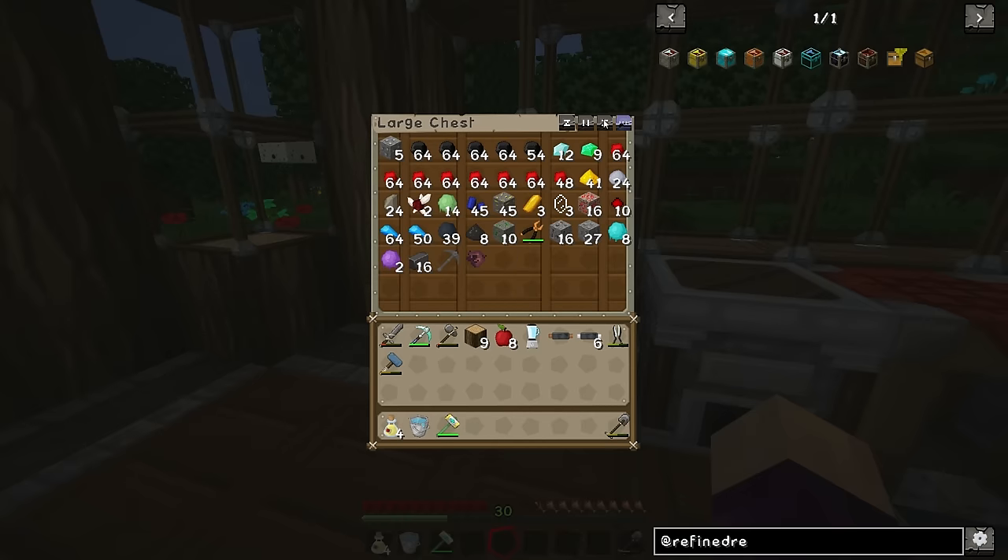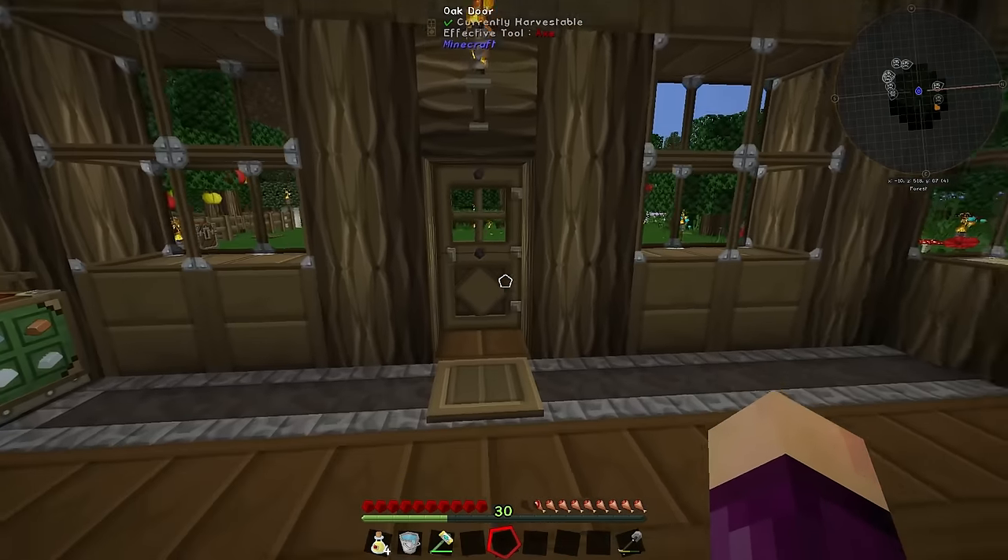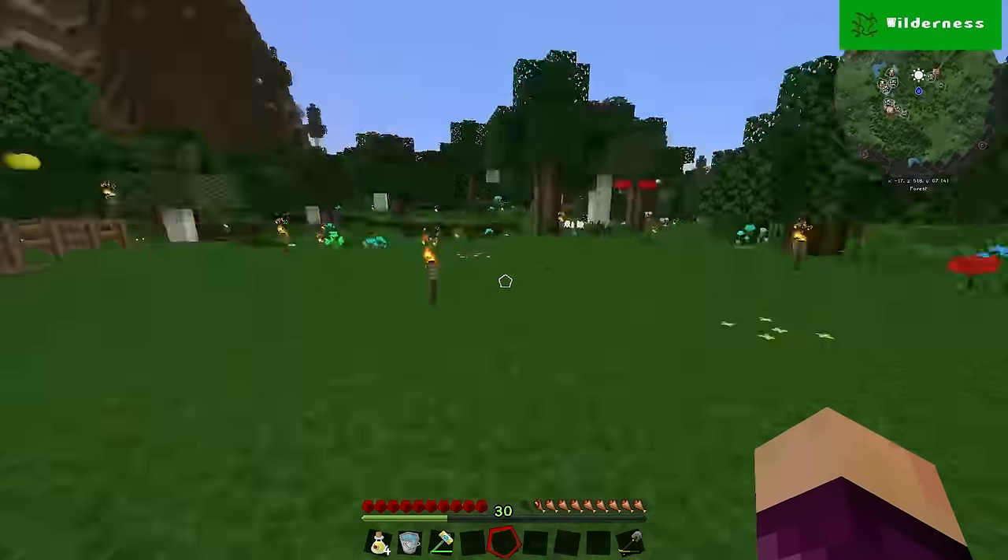We of course have more of everything else — some more lapis, redstone, coal, diamonds, all the good stuff. I've also done a little bit of terraforming outside as you can see.